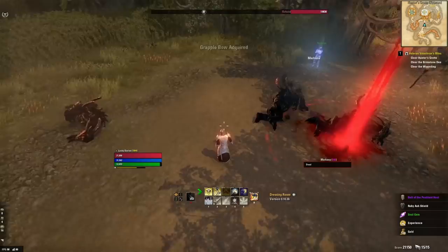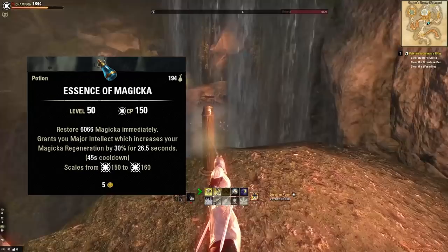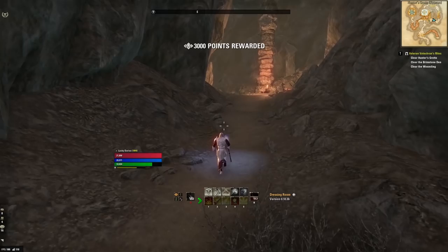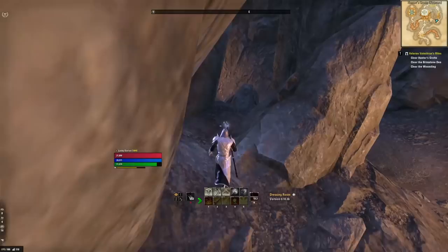As for consumables, you're going to use Essence of Magicka. Essence of Magicka restores Magicka and increases your Magicka regeneration by 30%. These drop off mobs in the game and you can also pick them up at guild traders. They're very cheap and easy to use, and you should absolutely be spamming these anytime you're in combat. This will greatly improve your sustain — in other words, it'll make it so you don't run out of Magicka all the time.